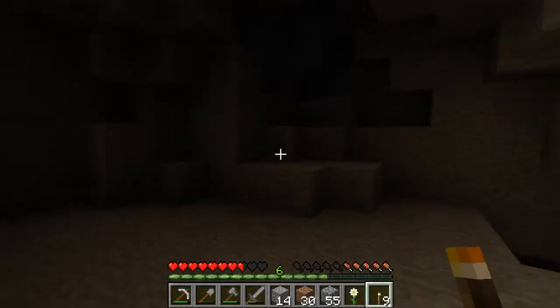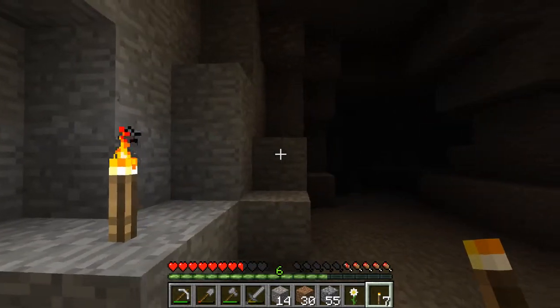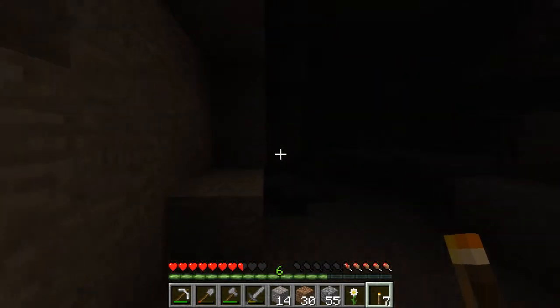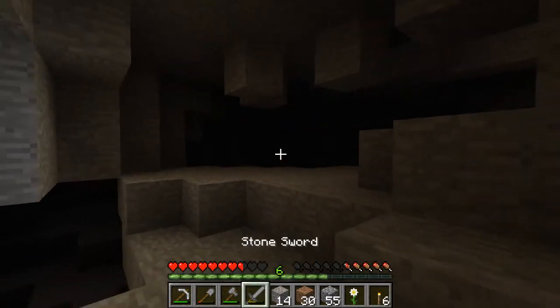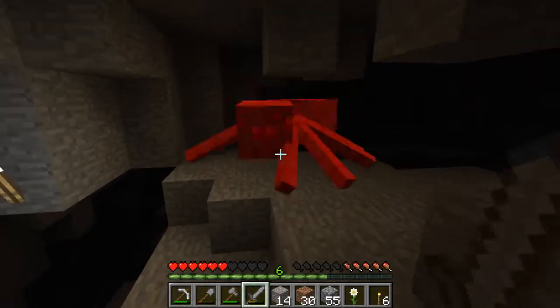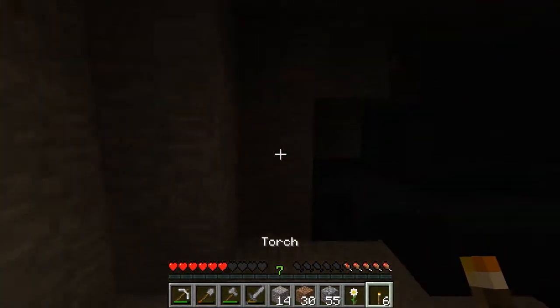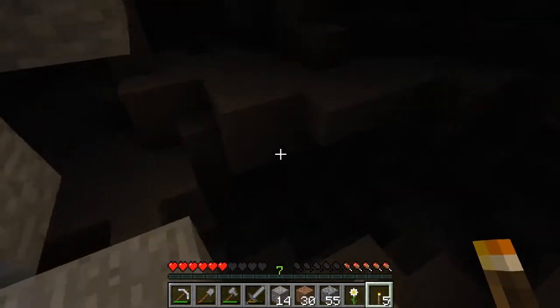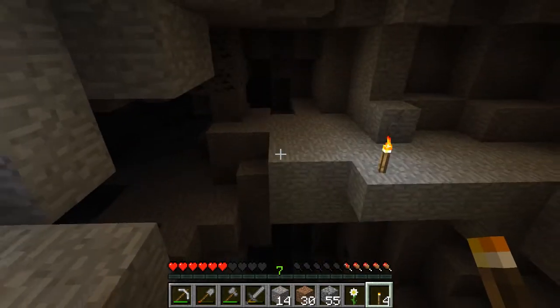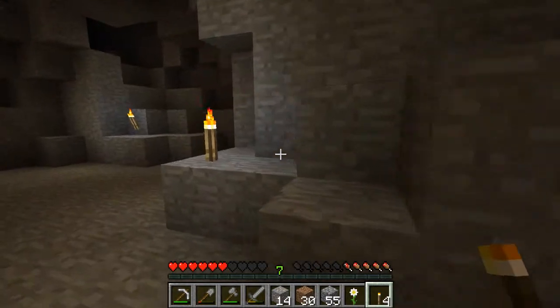I don't know if there's any mobs around here right now, so we're going to place torches. Oh, there's a spider. We're going to take him out. Whoa. I think there's another one, I'm not sure. There's some coal down there. Wow, this cave is really dark and expansive. Lots of cave to explore.